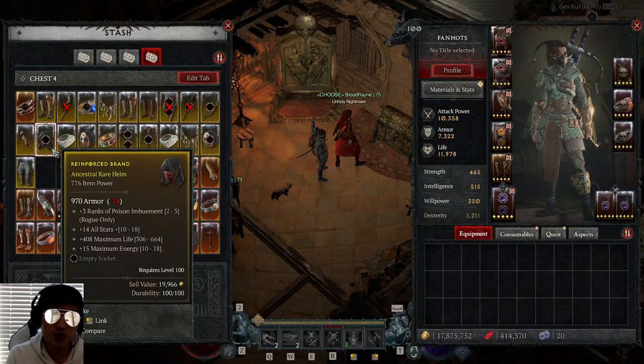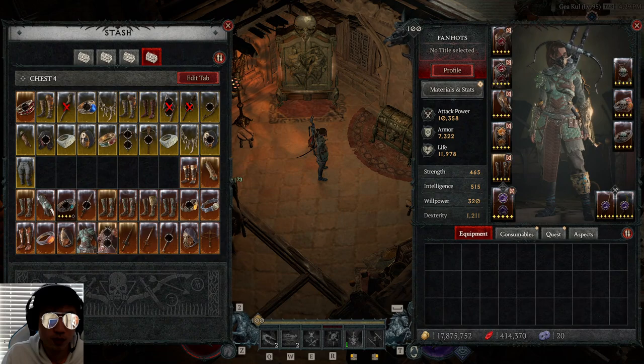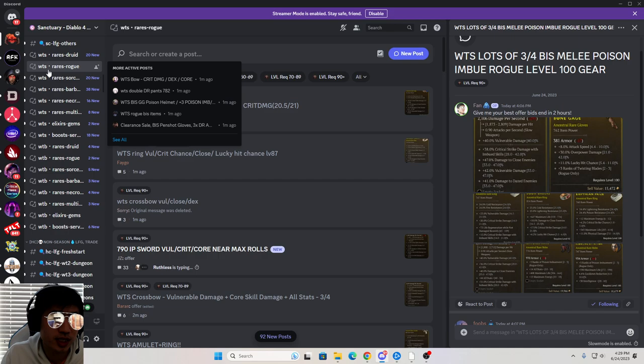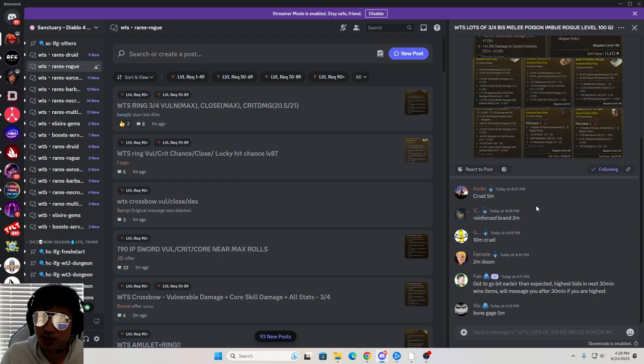Here's how you can up to 100x the sell value of these decent items you might not want to use. You can actually sell them to other players by using a Diablo 4 trading Discord. There's an official Diablo 4 Discord with trading on it — I will link it in the description. All I had to do was go to the want-to-sell section for rares on Rogue, and then I just posted a post: I want to sell a lot of best-in-slot melee Twisting Blades Rogue gear, level 100 requirements. Three out of four of most of these items are best in slot, and these are all items I found basically yesterday — in one day.